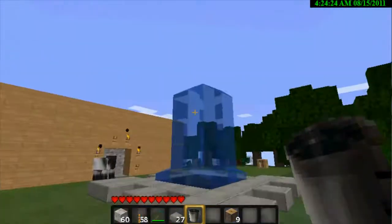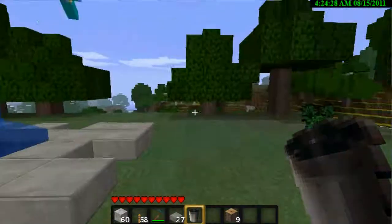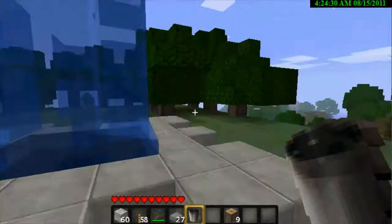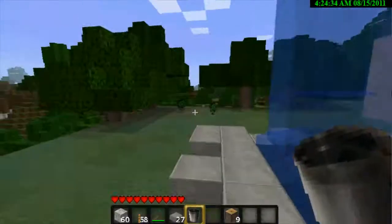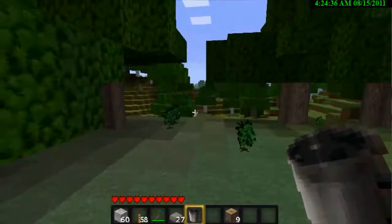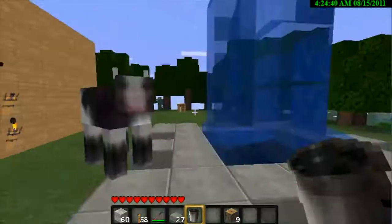Here we have a simple waterfall that Clint did, and here's one of his fountain water features that he designed himself. I also placed a couple trees — there's quite a bit of trees around the house so that we could get easy access to wood.